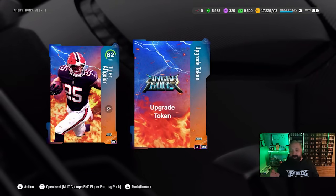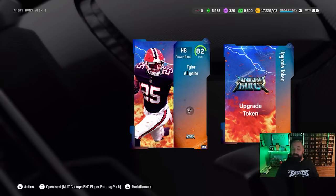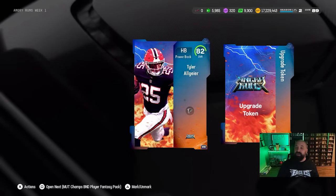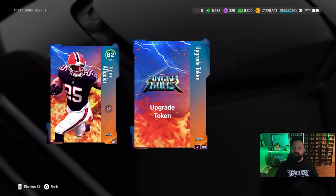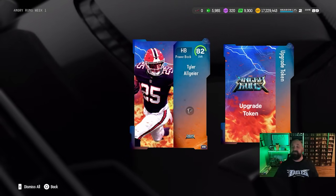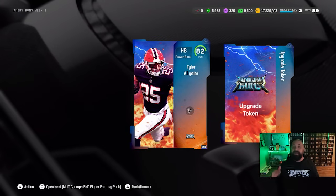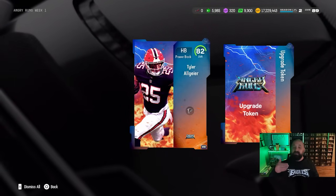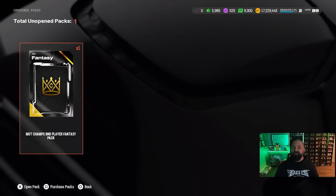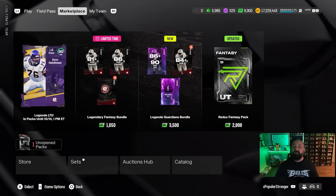Here's how the Angry Runs system works: put the upgrade token into the 82 to make an 87. Next week, when a new Angry Runs player drops, you'll get a welcome pack with that new player. You take the upgrade token out of Algier and put it into next week's player — you basically reuse this token every single week for your free welcome pack player. He'll also get a 90 OVR version, but that won't be available until Thursday's content drop. This also suggests we shouldn't expect TOTW packs on Wednesdays going forward.